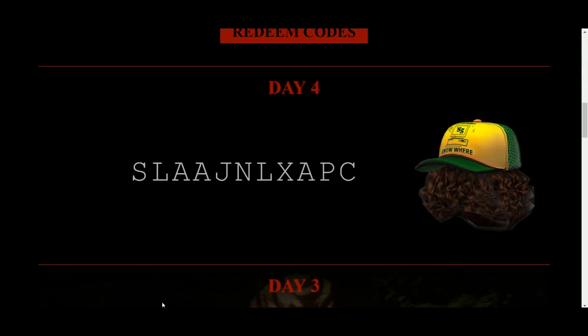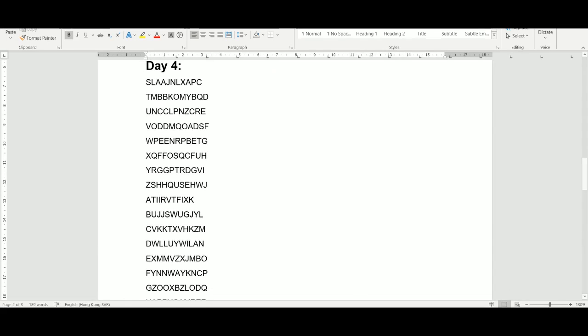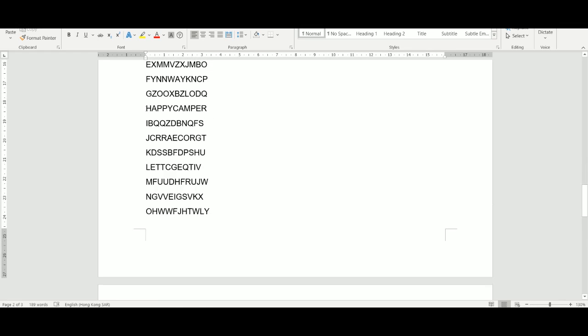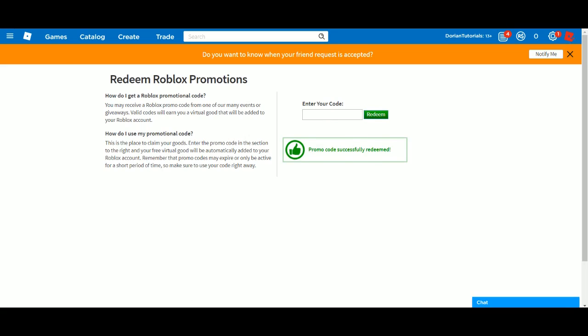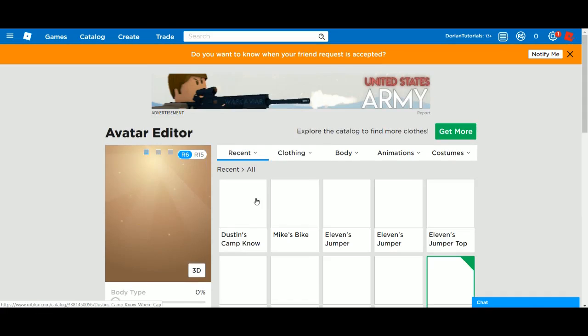For Day 4, go to Stranger Things and there is a cipher. You change each letter — S's become T's and L's become M's, and so on. When you decode it, you find the code is 'happy camper.' Go to promo codes and enter 'happy camper' to get it.